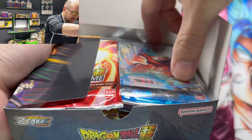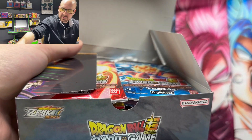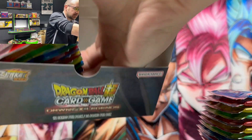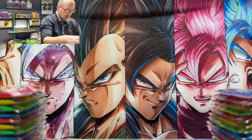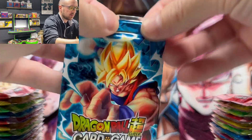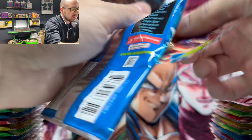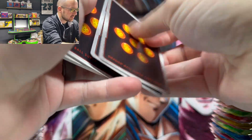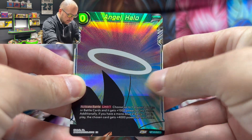Box topper first — we got a Super Rare Son Goku Evolved Defender, something we've gotten many a time before. By now you know how we do on this channel: right, left, back and forth. Last two cards only, we check for a God Pack first. We already got a God Pack from this case so we shouldn't expect that, but flip it just in case. Angel Halo Common Foil, and Demon God Demigra the Grudging Ally.